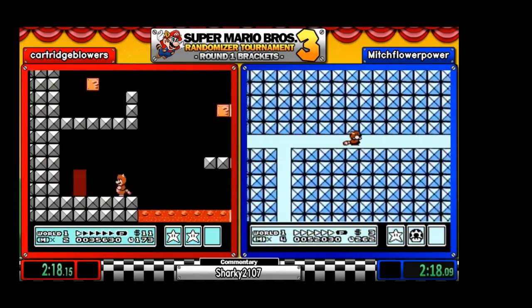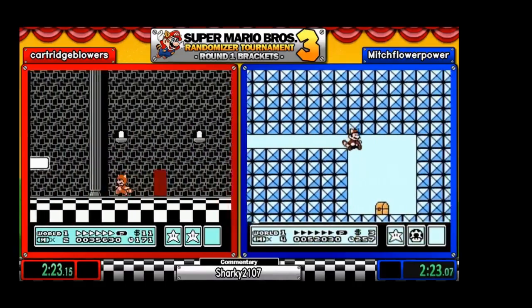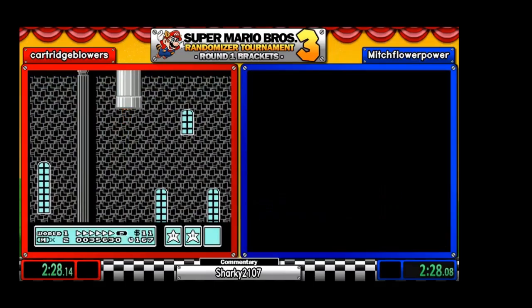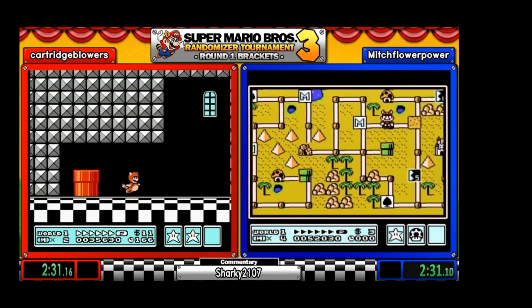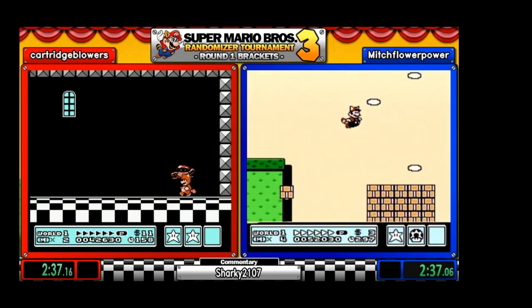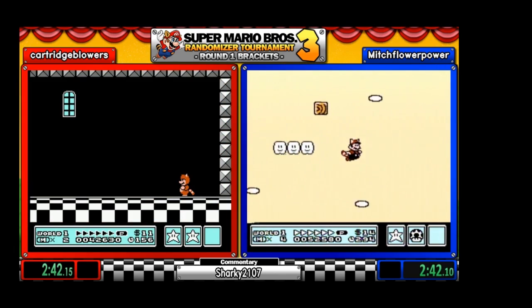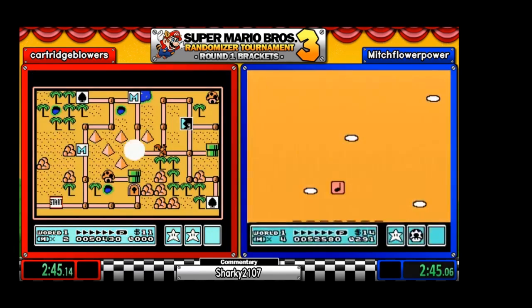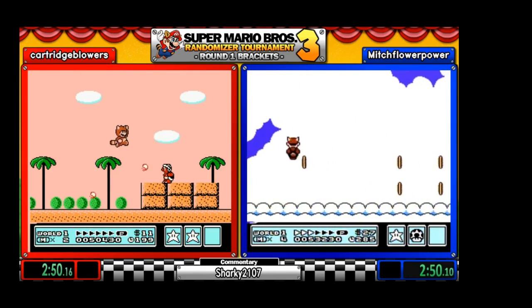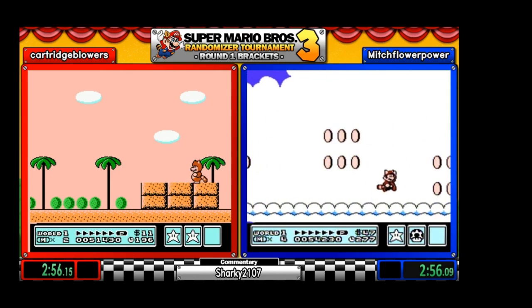That is an option the players get to choose — to leave the randomized music on or turn it off. It does not affect the seed at all. And Mitch gets a nice music block box — it's a little faster going that way, I believe. And we have our first sun sighting; the sun shouldn't be much of a factor.